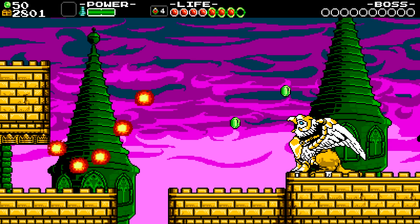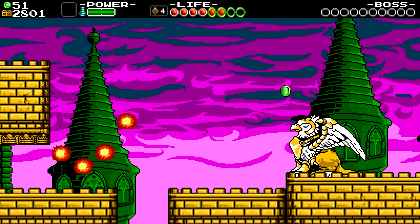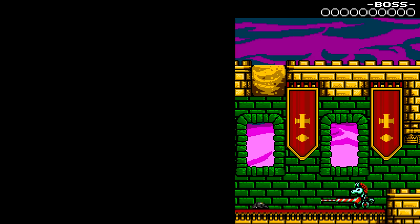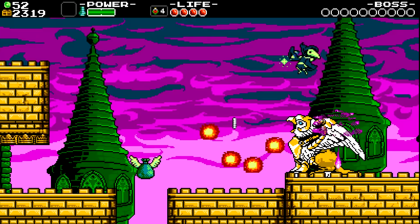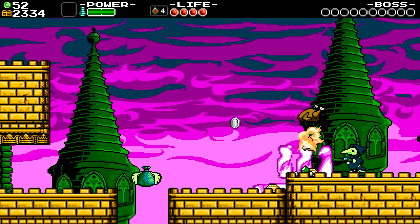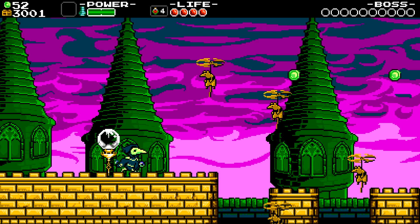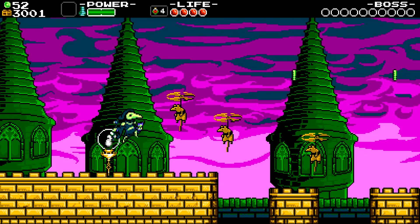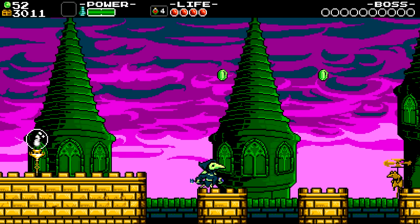Oh yeah, the Gryphon. Plague Knight gets knocked way further back than Shovel Knight - I just hit me why that is. You get knocked further back when he gets hit because he's a ranged character. So if something's right in your face hitting you, they want Plague Knight to be knocked further back so he's at his kind of safe distance. That's smart, but it's also really tricky. I can't wait to unlock more options so I can get better control on the bombs, or at least get more used to it.